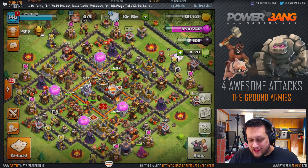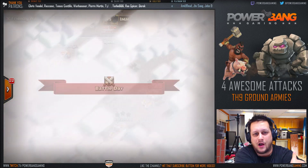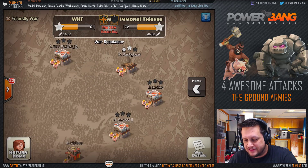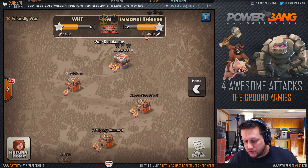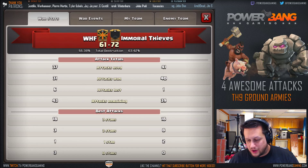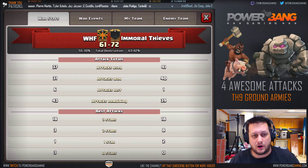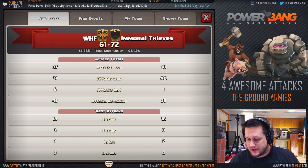Alright guys, so here it is. We've got a war going on right this moment. It is live CWL action. We are taking on the Immoral Thieves, and things are going well so far for both clans. They've got a lot of scouts as far as the three stars go — it's 18 to 18, so looking pretty good for WHF, quite honestly.